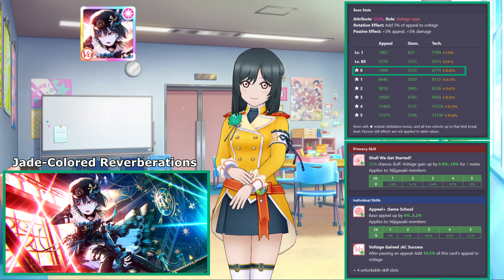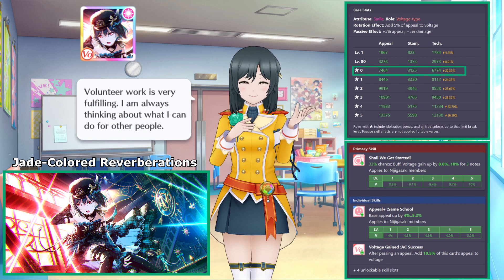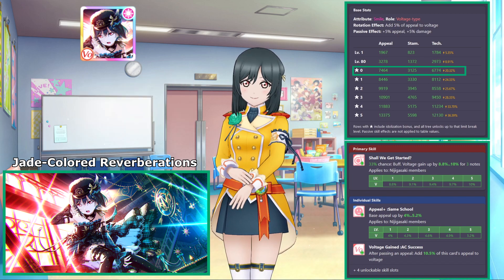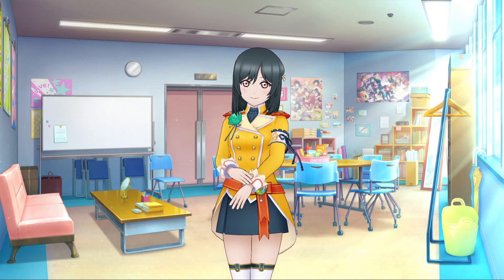Shioriko is strong enough to consider using for other attribute songs as well, as long as you have other Nijigasaki cards to pair her up with. Otherwise, it would be a lot better to use weaker cards with better synergy. Just like Festival Ayumu, she can be used as a side strategy support card for a Nijigasaki main strategy, but she won't be providing much other than the appeal boost since her show ability is rather insignificant.